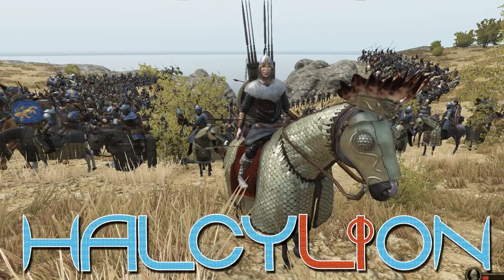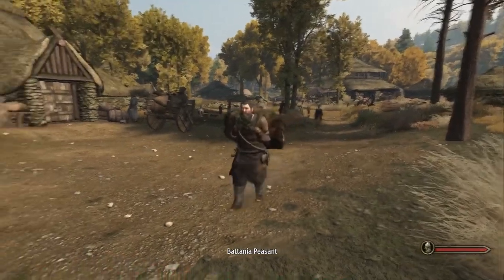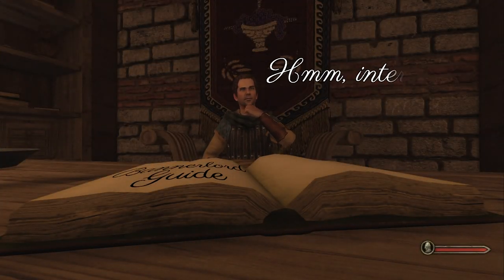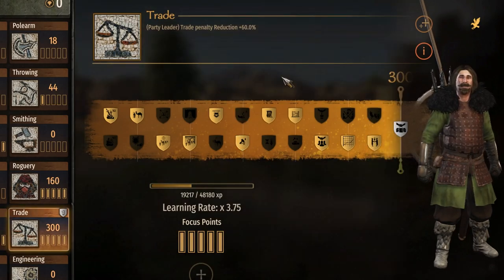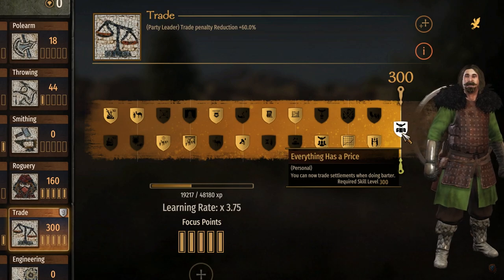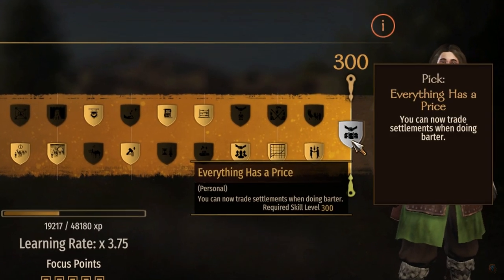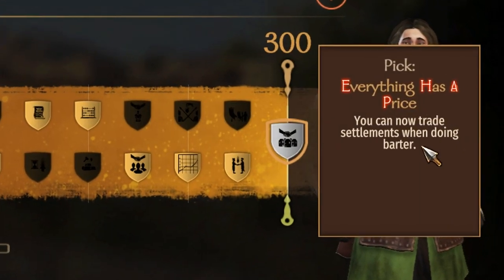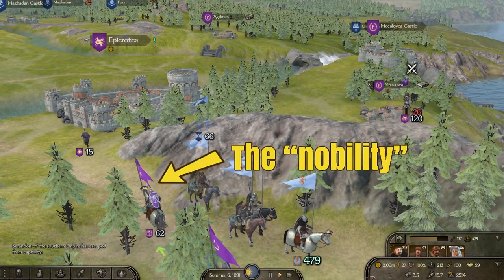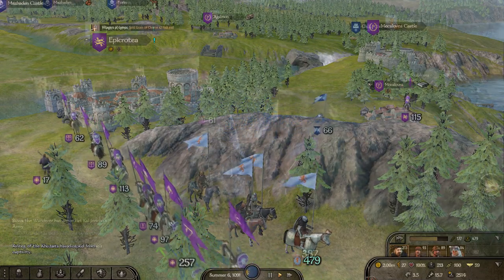Hello everyone, I am the Tranquil Feline and I hope you're ready to learn because today I come bearing the gift of knowledge. More specifically, in this Bannerlord guide I'll be giving you a blueprint for maximizing your trade skill and obtaining the final perk which is named Everything Has a Price. If you are one of the few people who still don't know what this perk can do, allow me to give you the basics. In a nutshell, EHAP allows you to trade cities and citadels with the upper echelons of Calradian society and in my opinion, this ability is an absolute game changer.